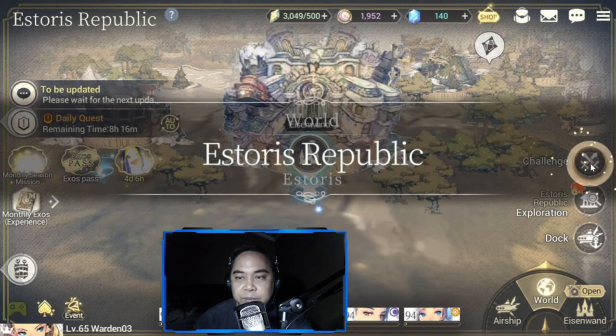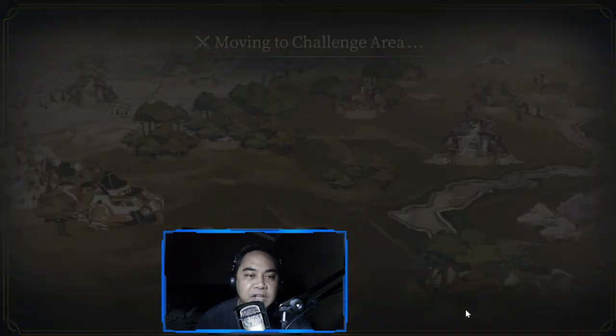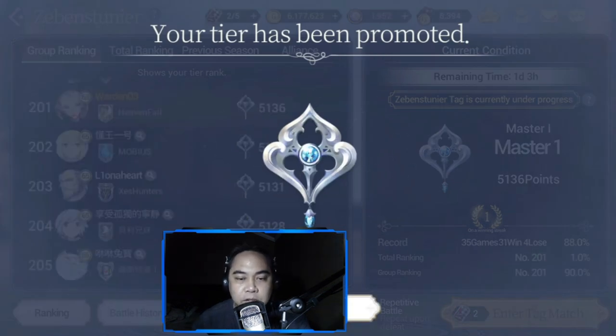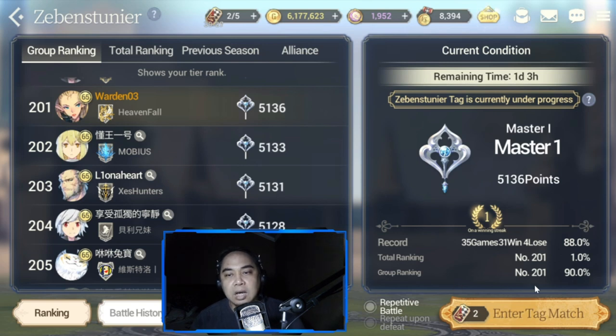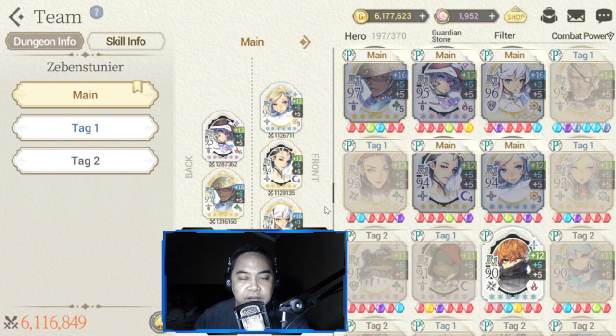Now let me share my tag PVP team setup. I'm currently at Master 1 but I was previously at Grand. My first team is Ramji, Iris, Garf, Redly, and Annie.